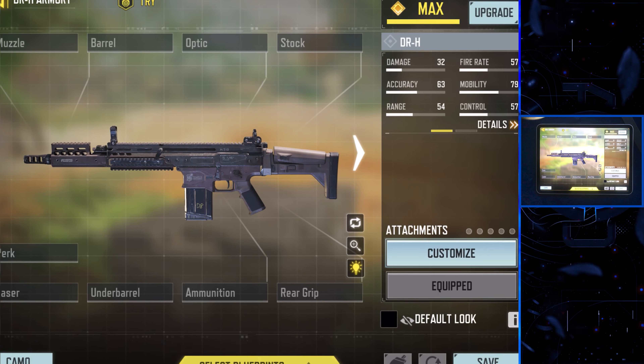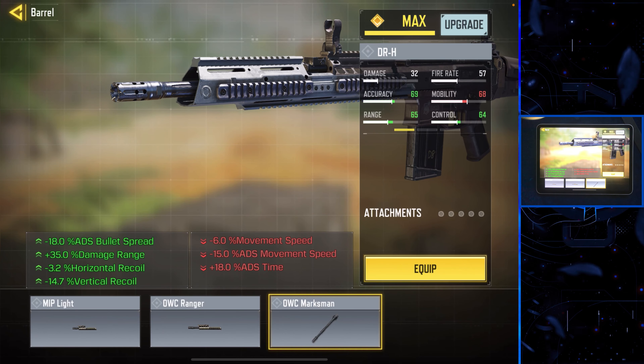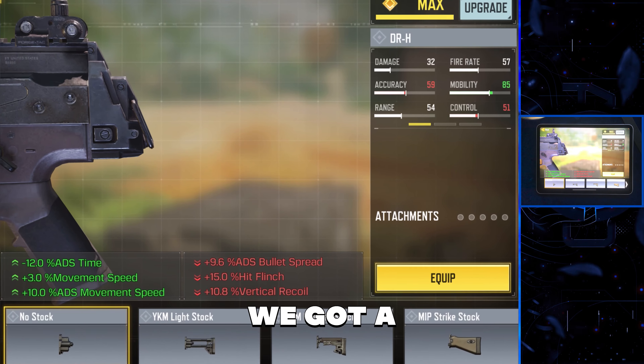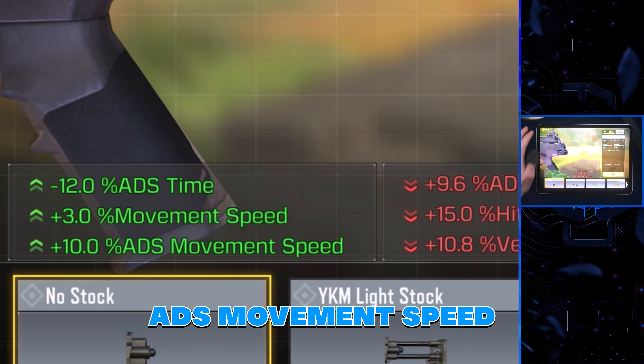For the best gunsmith loadout for the DRH, we have a barrel — the Marksman barrel. I used to have the monolithic suppressor on, but I realized that the Marksman is just better. Next up, we've got a nose stock to help the ADS time, the movement speed, and the ADS movement speed.